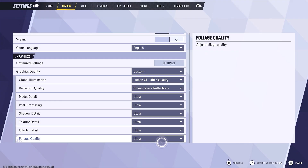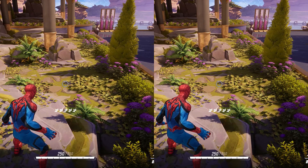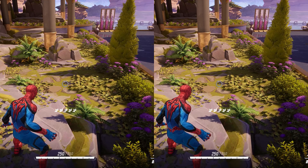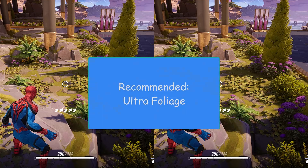Foliage quality sets the draw distance and density of grass and other vegetation. Since it is absent from most battle areas of this game it doesn't impact performance. Even in scenes where some vegetation is visible there was no FPS loss going from low to ultra, which is why I would recommend ultra setting for foliage.